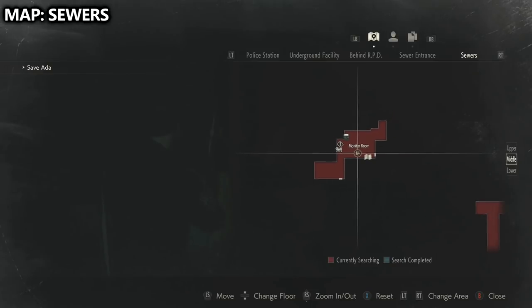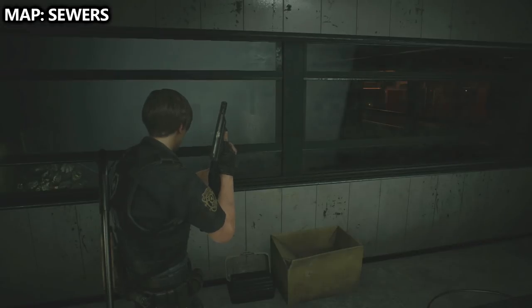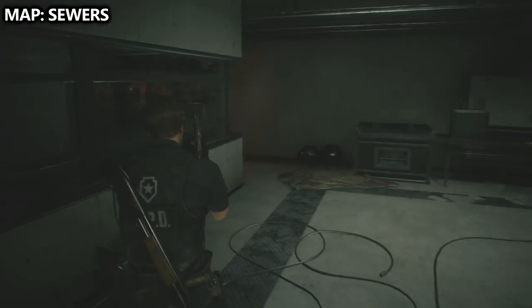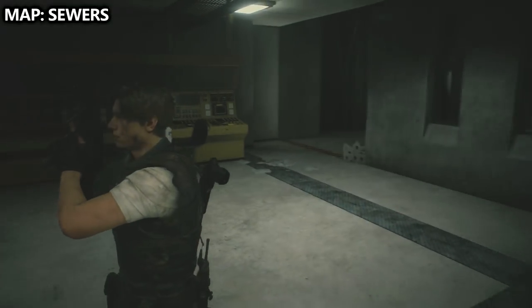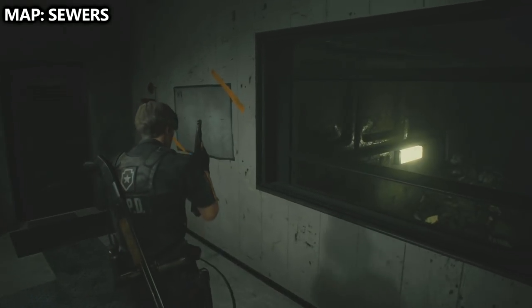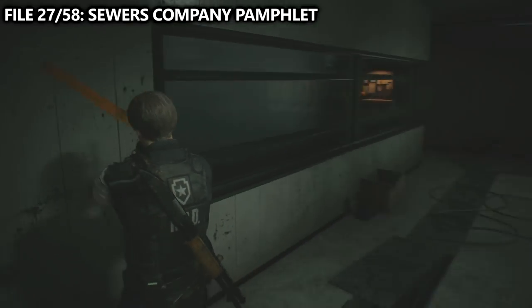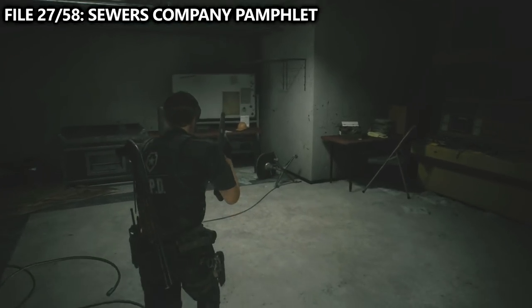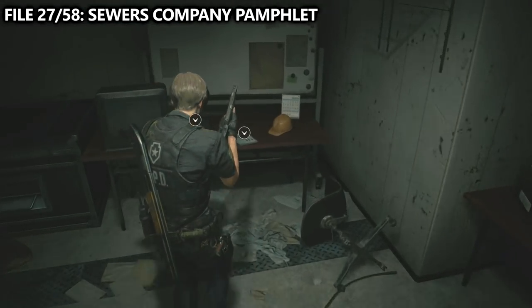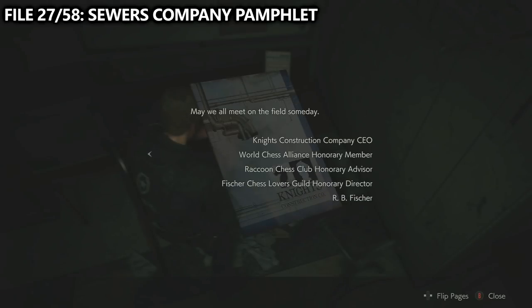You'll eventually work your way through a bit of the sewers and drop down into the monitor room. When in the monitor room, the first thing you probably want to grab is a map of the sewers, which can be found taped to the wall next to the window, so make sure you grab that first. Additionally, inside of the monitor room, we can also find two files. Number 27 is called Sewers Company Pamphlet, found on the desk next to the VCR player.